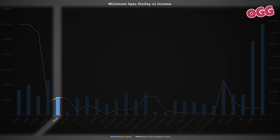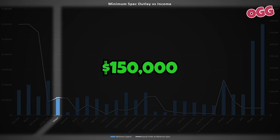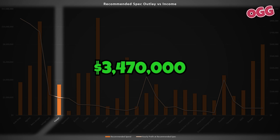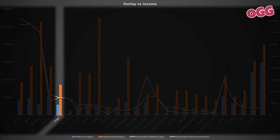Looking at the charts, the minimum investment is $1.2 million, which will generate roughly $150,000 per hour if you have a crew for sales. Stepping up to the recommended setup, we're looking at an outlay of just shy of $3.5 million, which has about the same income. Overlaying the two, the increased spend results in not much difference — so it's a nice flex, but not absolutely necessary.